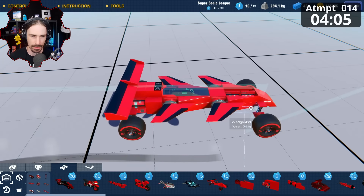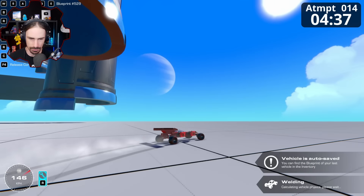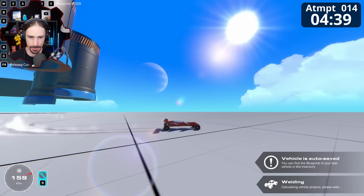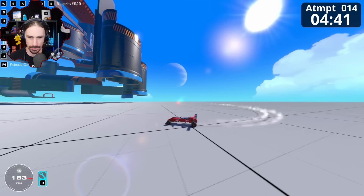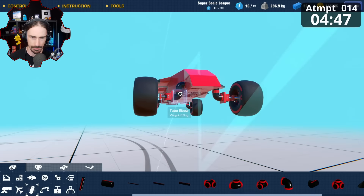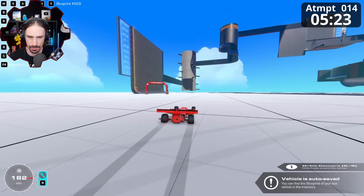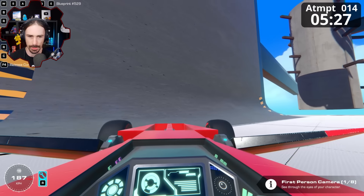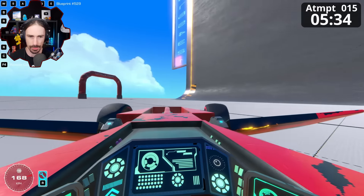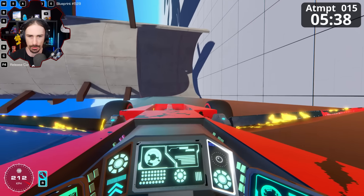I definitely feel like the suspension might be an issue, but I do need the suspension - I tested it without and it was not good. Let's just remove the suspension right now. Oh, it flips with no suspension. What if I lower the center of mass? Am I too close to the ground? Let's see how this feels. It feels great on flat ground but these curves... okay we're going now.